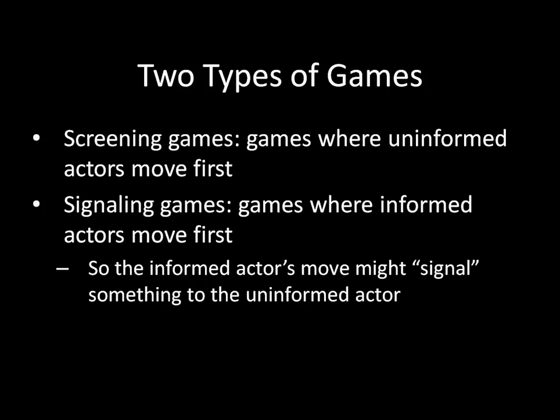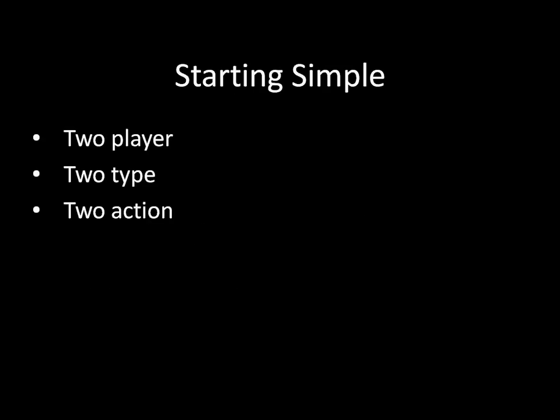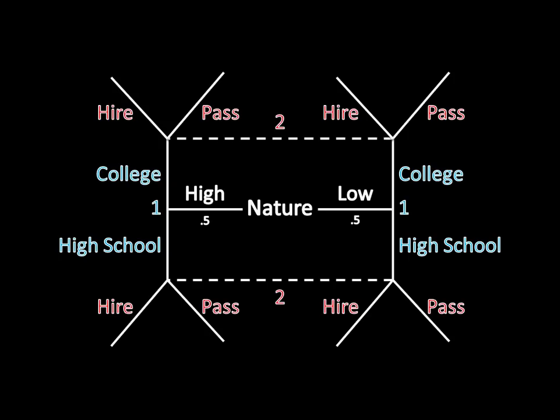I'm going to start off our discussion of signaling games over the next few lectures with the simplest class of signaling games. The simplest class of signaling games are two-player, two-type, and two-action. Let's take a look at an example of one of these. We're not actually going to solve this game today, but I want to get you familiar with what these things look like and discuss the types of equilibria you can have in signaling games. You'll notice that I only have a complete game here — we don't have payoffs, just the structure of the moves.